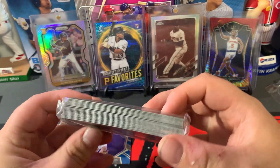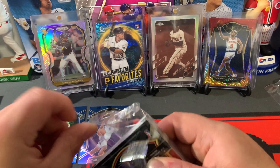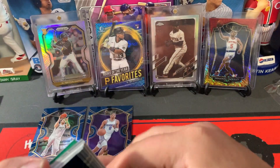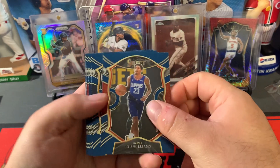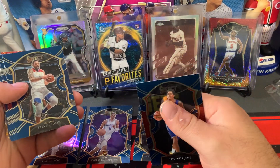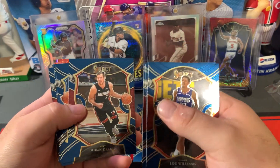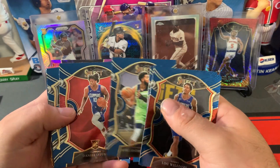Lou Williams and Malachi Flynn on the front here. Lou Williams, Anthony Edwards base — nice rookie. Now we just need the LaMelo. Patrick Williams, decent rookie there. Drogic, Sadiq Bey rookie, Anthony Towns.